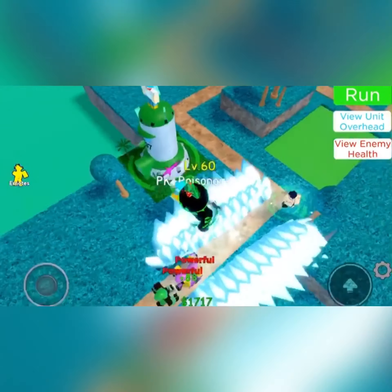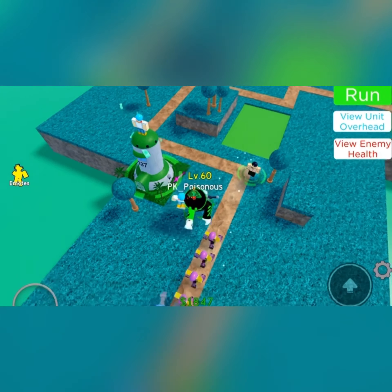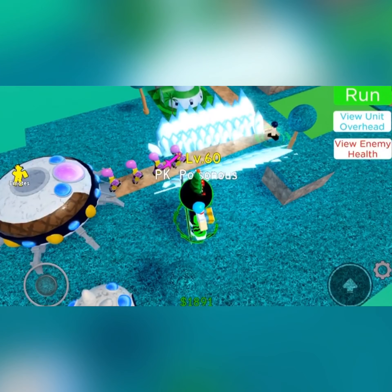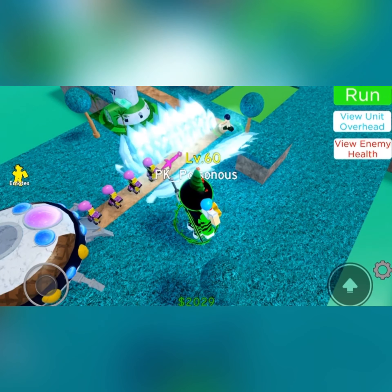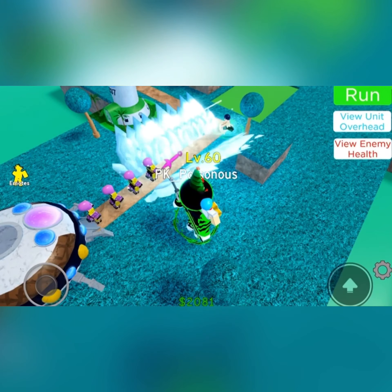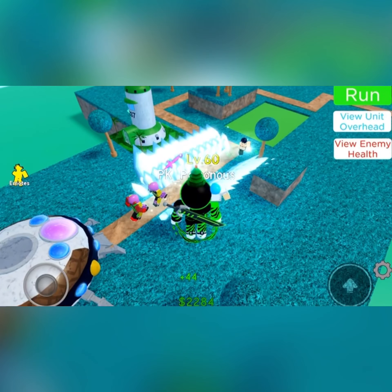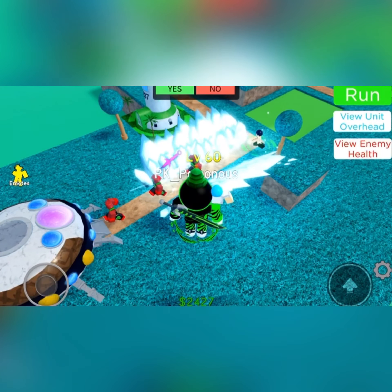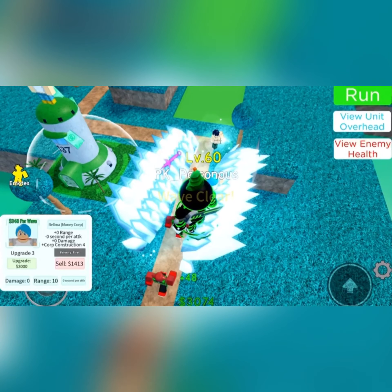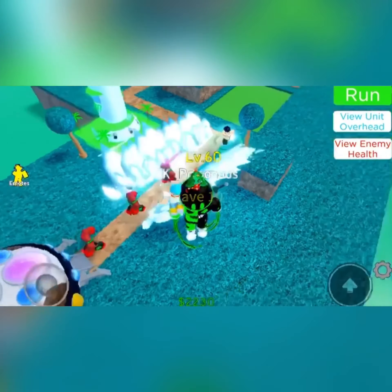I'll just use Bulma — I'll make one. He's shredding everything. If you get this guy while you're low level, like you just start out and then you get this guy, he'll carry you through like the first 4 maps. Then you're gonna have a flying problem — flying units. Then you're gonna have to get something that's good against flying units, like Broly — he's good against flying units.